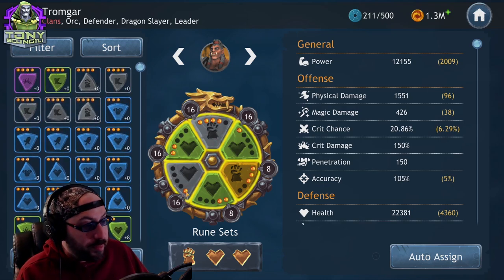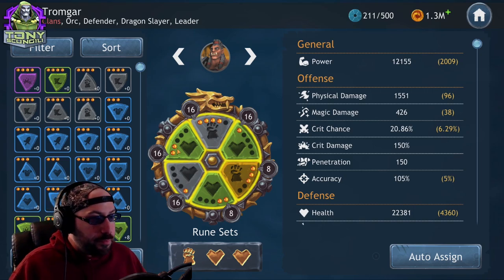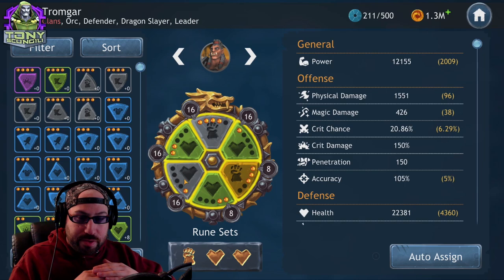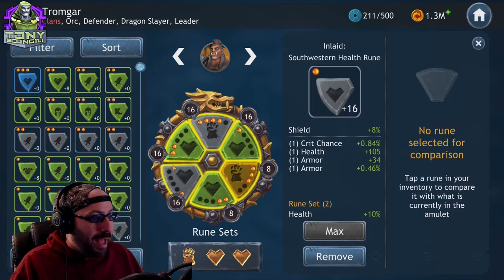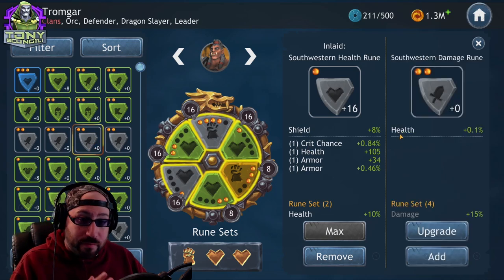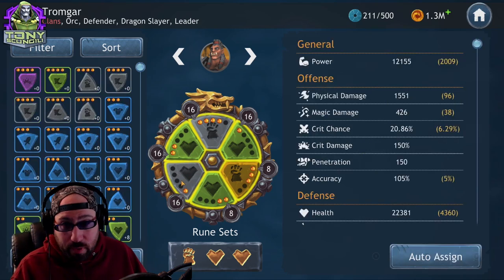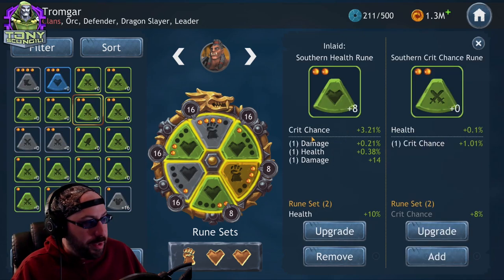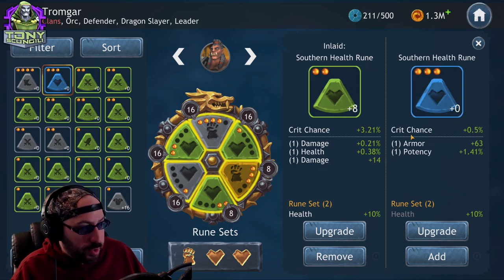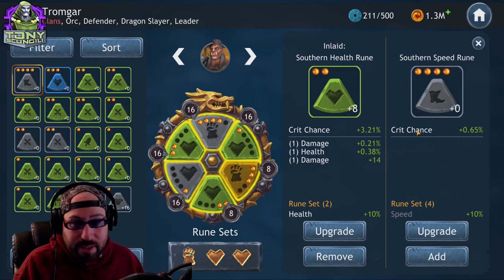A couple of things to notice about runes: number one, they have different colors, and number two, they have these little dots. The color of the rune controls the stat ranges and how many abilities can show up on the rune from the moment you unlock it. A gray rune and a green rune start with one extra ability at rank one, while a blue rune starts with two extra abilities.